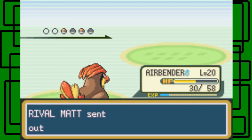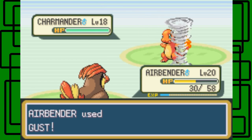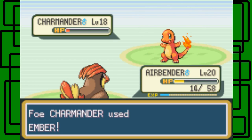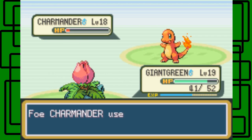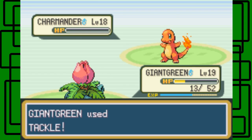The thing with this Charmander is it's level 18 but it hasn't evolved into Charmeleon yet. Jeez. Ember, okay. Ember again - Gust again. Gust - Ember again, okay. Fine, we just go to Giant Green then. Just tackle this thing. It's gonna use Ember on Giant Green. There we go, it's fainted.